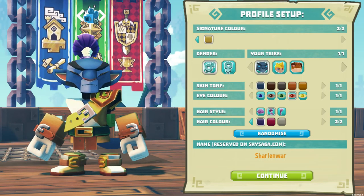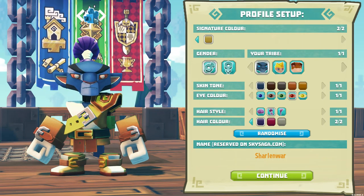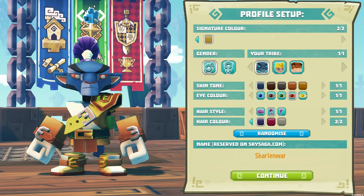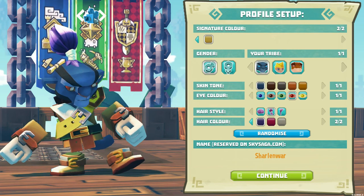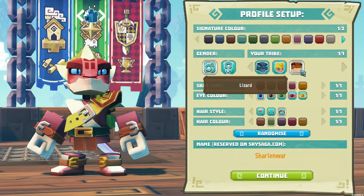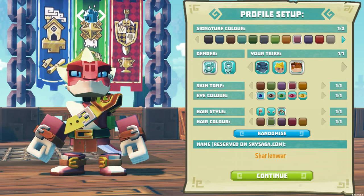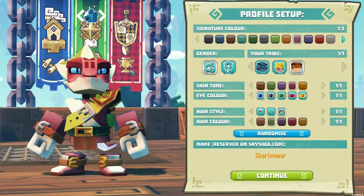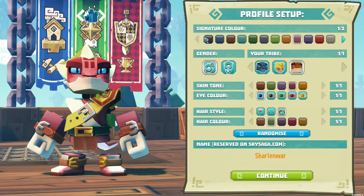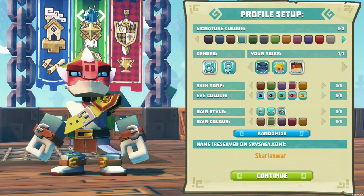Welcome back to another wonderful day of Charlotte's adventure in SkySaga. This is a brand new game that's in alpha and it seems different from anything else we've played. Basically it's a sandbox MMO where you're given a little island that you're able to build on, and from there you can travel to other places, adventure, fight, and do all kinds of cool stuff.